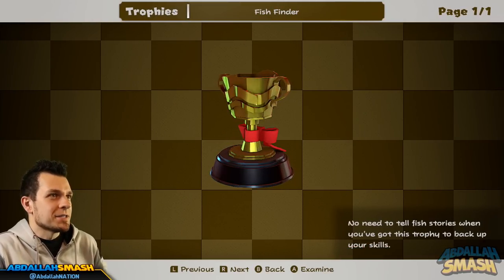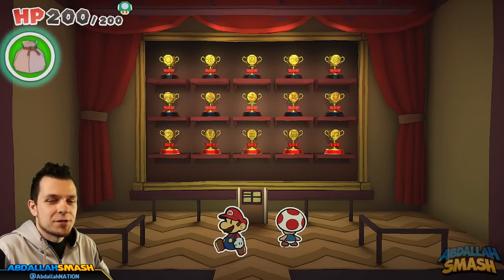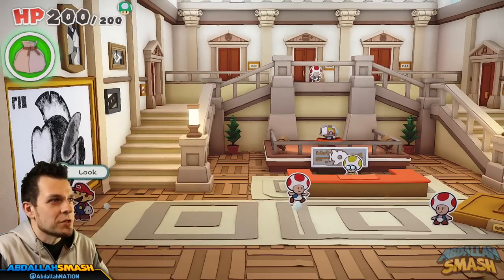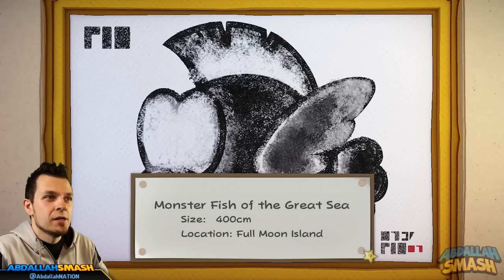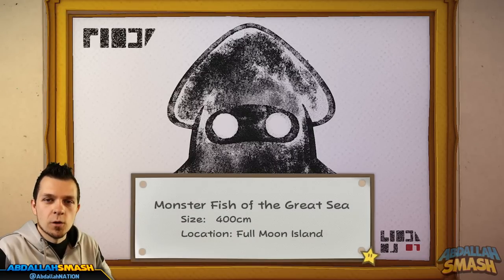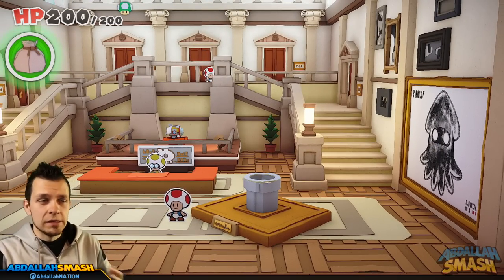So the Fish Finder trophy — it's amazing, it's cool. Let's show you guys exactly how I got it. Whenever you get these two legendaries, you're going to be able to put a little print in your museum. This is exactly what it looks like for the legendary Cheep Cheep, monster fish of the great sea, and I caught it on Full Moon Island. The legendary Blooper is right over here — another 400 centimeter one, pretty big. That's exactly what you're going to be getting whenever you complete them.